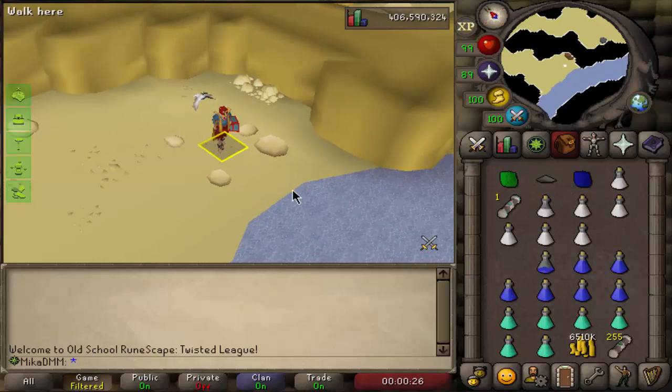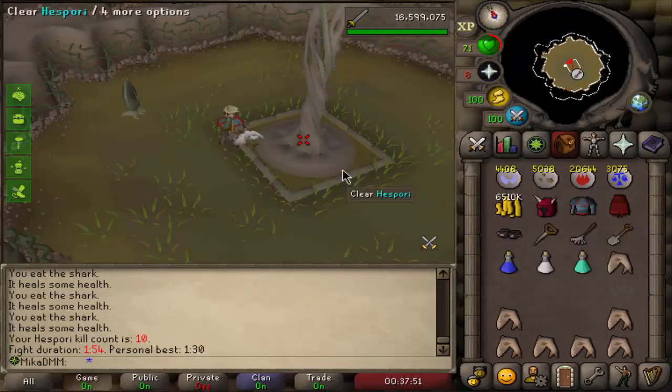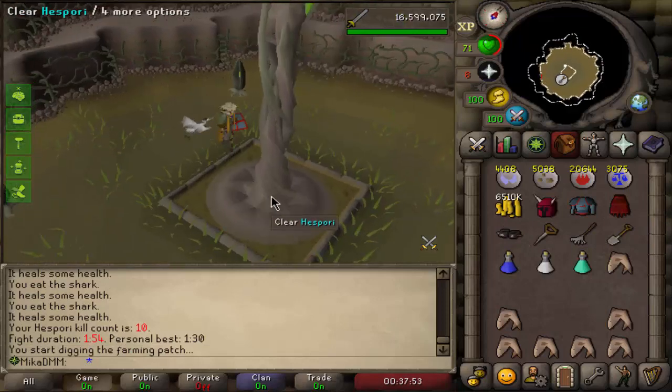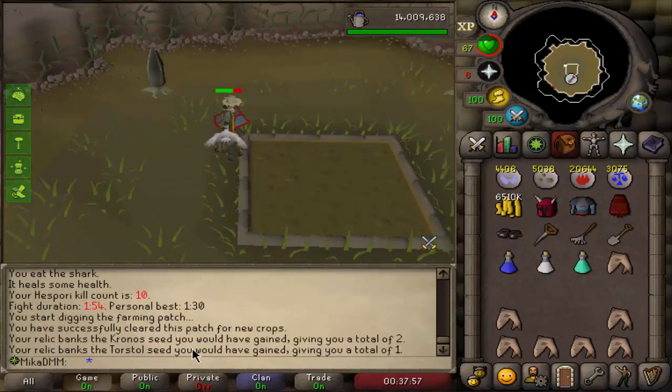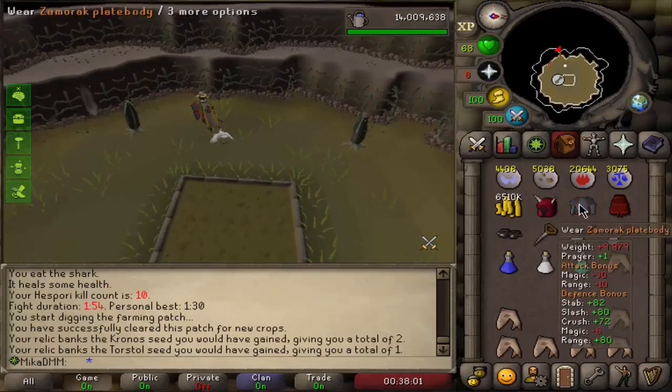Another Herbiboar - we still only need a bucket pretty much, we have killed 10 so far. And we just got Torstal Seed and Chrono Seed. I actually do need Torstal Seed, so that was not too bad.